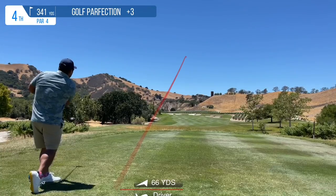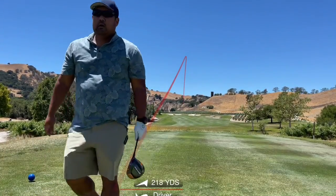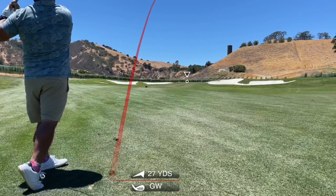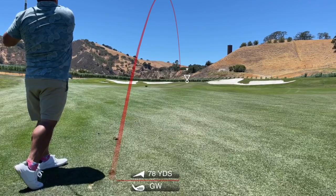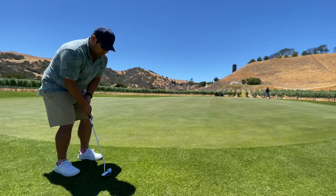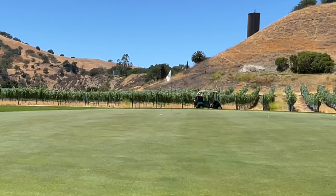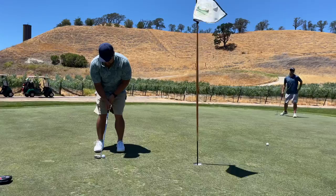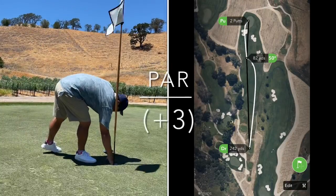Next up is a short par four. However, I took my driver because this was into the wind. Normally, if it's shorter than 350, I take my two iron. Because of the wind, I hit my gap wedge a little shorter than anticipated, so I have quite a long putt from off the green for birdie. I'm just thinking two-putt all day — just get it close enough to roll the next one in. Finally, the putting yips don't get me here, and I get my first par of the day.